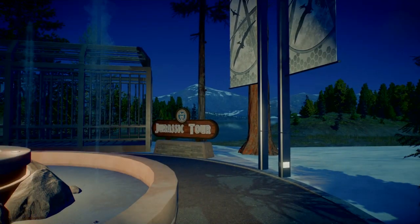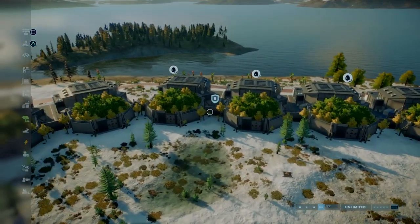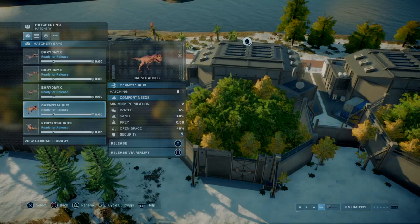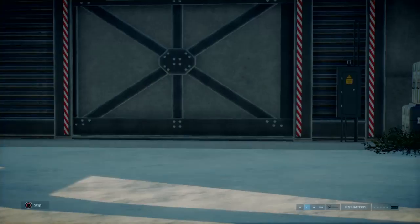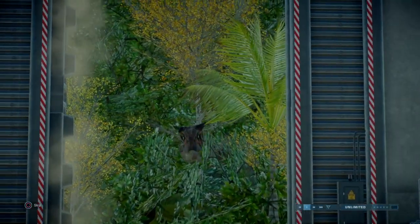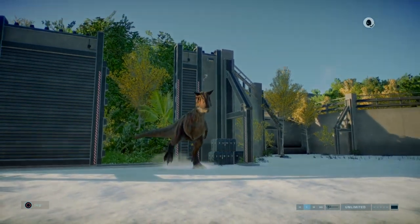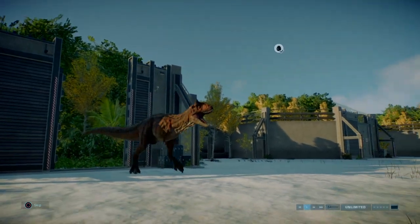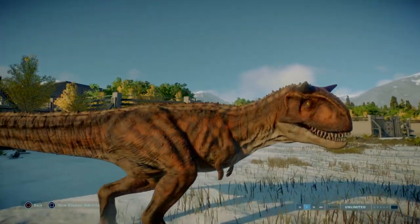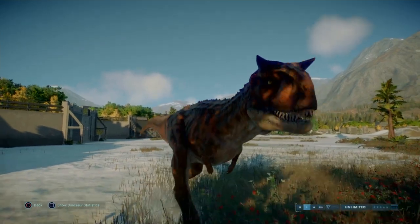We've got all of the dinosaurs here and we're going to start off with the Carnotaurus, which we all know to be Toro. Let's release Toro. Unfortunately, there's only one Toro skin - I thought there was going to be two: this version and the burnt toast version. It's basically the Fallen Kingdom one but darker. It's not the Demon Carnotaurus - don't worry, we'll be getting that with Dominion.